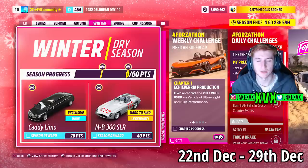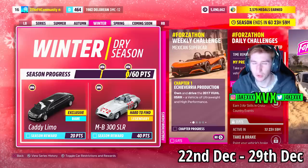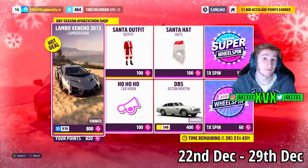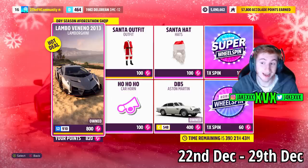The third week is Winter, which starts on the 22nd of December. For 20 points you can get the third new car of this month, the Caddy Limousine - it's pretty cool to see that back in the game - and then for 40 points the Mercedes-Benz 300 SLR. The Forzathon shop on that third week has the Lamborghini Veneno, the Aston Martin DB5, a Santa Hat, a Santa Outfit and the Ho Ho Ho Car Horn. The rest of the challenges that week are on screen right now.